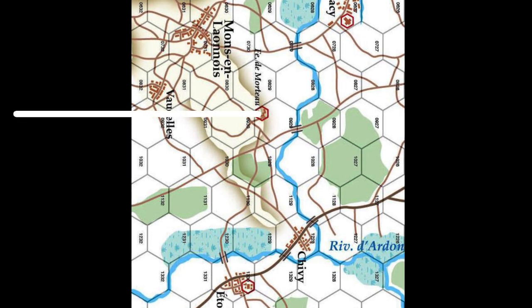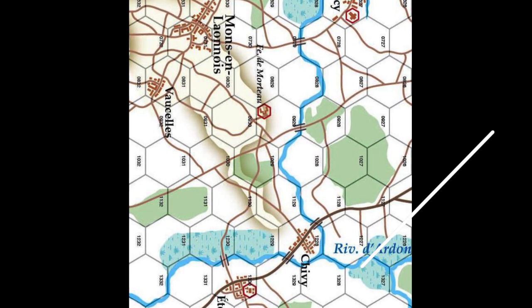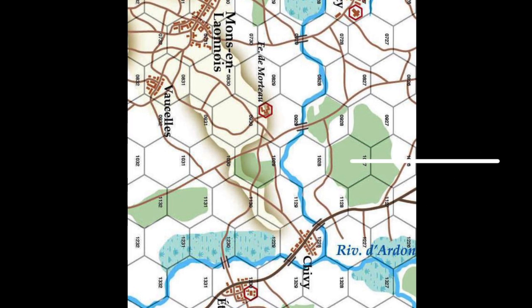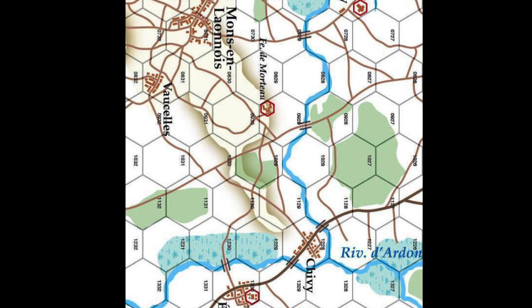On the coalition side, the key terrain is a stream also running north to south, terminating in the Ardennes in the south. Both ends of the stream are marshy ground, and there's a forest along the southern half. Two roads cross the stream on trestles, which are key for moving artillery. We use rules that prevent guns from freely crossing streams.